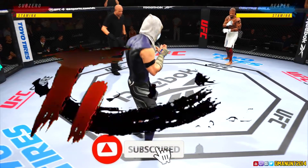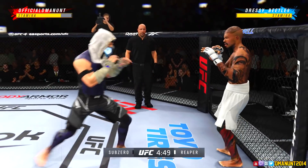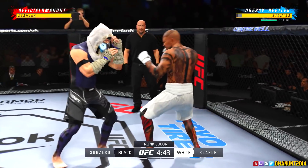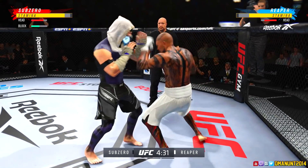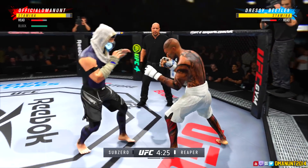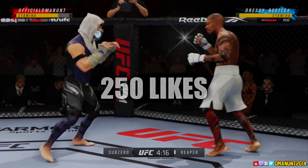Welcome back to the UFC creation series. I did Scorpion a while back, same with Michael White and a few other martial artists, but now I want to have a little fun with it. We're on UFC 4 today. If you want to see more CAFs, let me know in the comments below who I should create. Let's try to get this video to 250 likes.